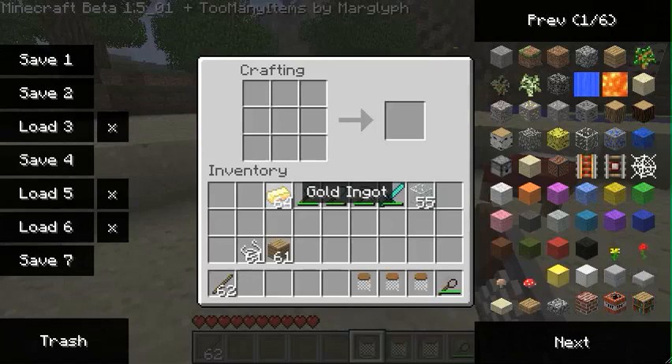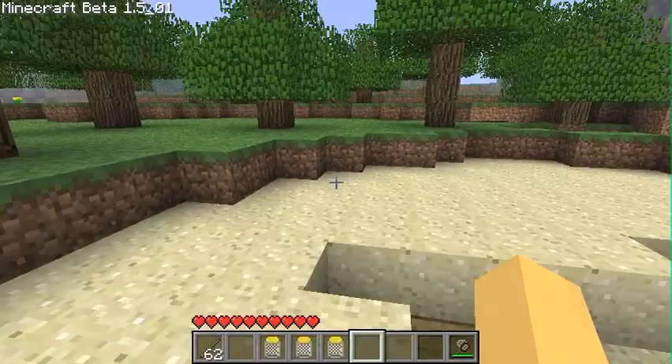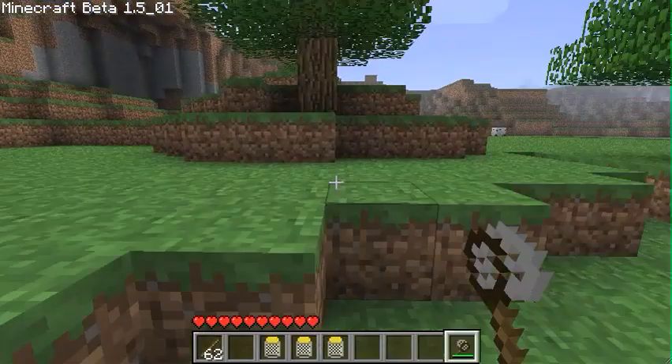However, if you use gold instead of wooden planks, you'll make a different type of jar. And these are gold jars. The difference with these is that when you catch butterflies with them, they will follow you and be your loving friends.